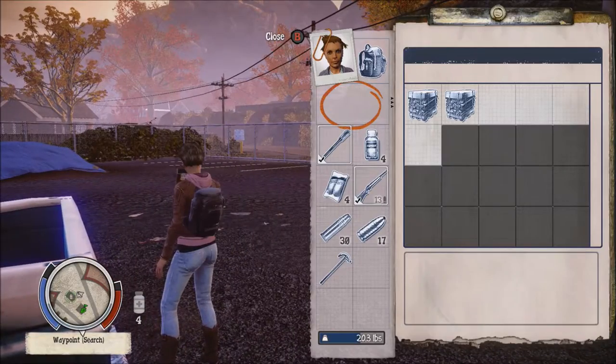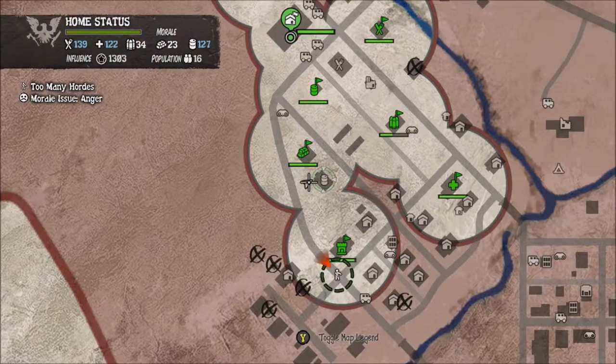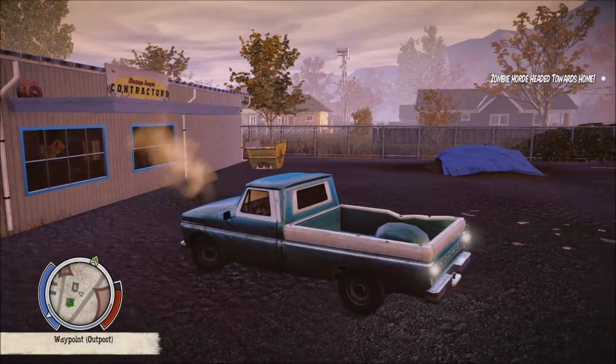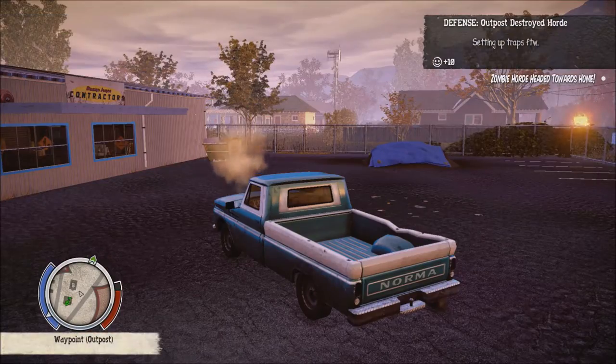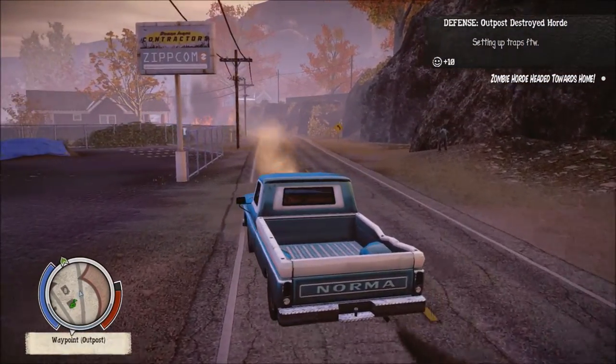I think there was a house nearby as well. The house, I think, I have set up as the main other outpost. Why is this one not blowing this guy up? Oh, they're preparing the traps. Yep, there it goes. Kaboom. Bitch.